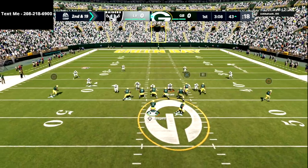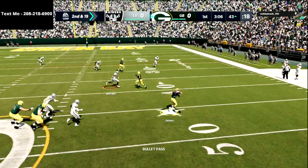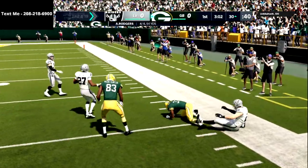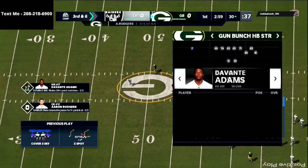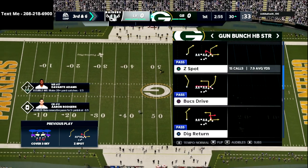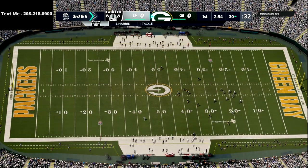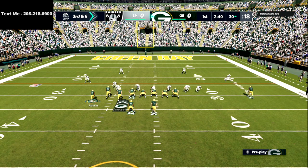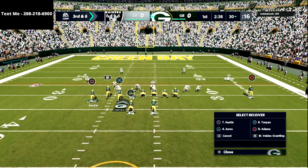The third tip is to start throwing corner routes. Corner routes are going to be the best route in Madden 22 — I'm predicting either corner routes or out routes will dominate. The reason they'll be so effective is that it's going to be very difficult for the opponent to adjust enough to stop this route.